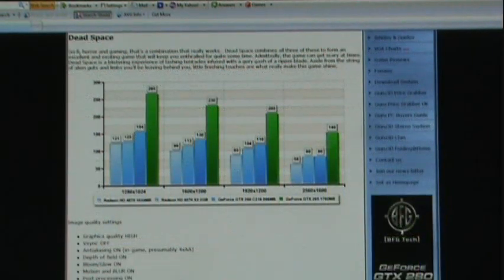Dead Space — one of my favorite games to come out this year. It's just astonishing the difference the GTX 295 makes with this game. I'm surprised with the new Catalyst drivers put out for the 4870 X2 — they didn't optimize it for this game, I guess. The NVIDIA card just absolutely destroys the ATI 4870 X2, nearly double the frame rates in every resolution. That is truly amazing. Good job, NVIDIA.